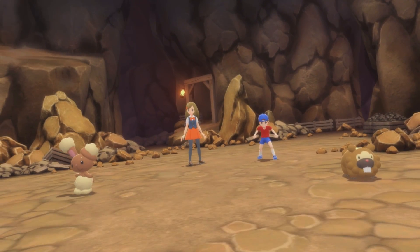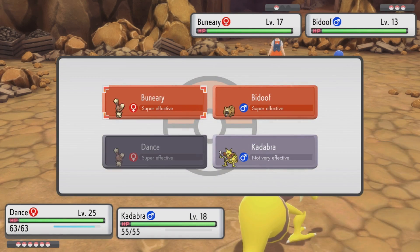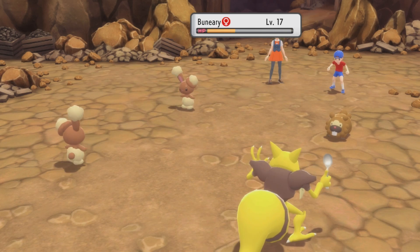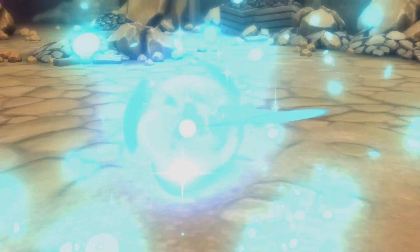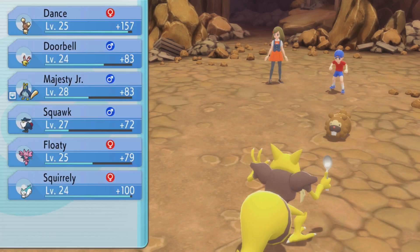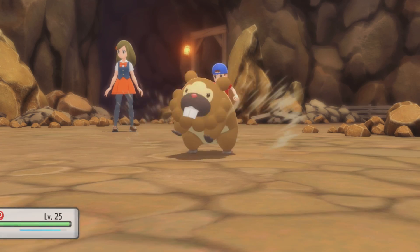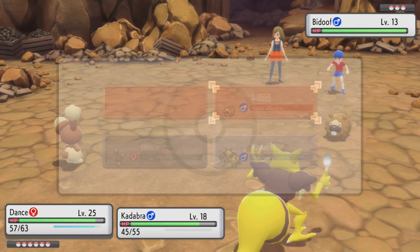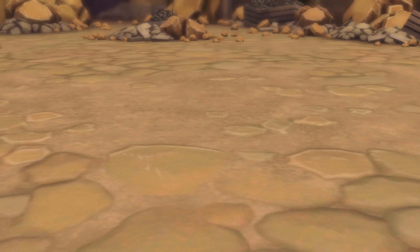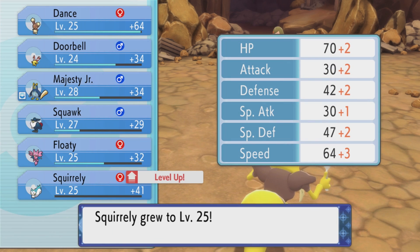A Bidoof and a Buneary — okay. That's about what I have right now: this Kadabra that sure acts like a Bidoof. Bunny fight! Reflect — hopefully that protects you from Bite or something. Headbutt. That Buneary was her only Pokémon — okay, this is going to be easy, like everything else in this cave. Yay, Squirrely leveled up!